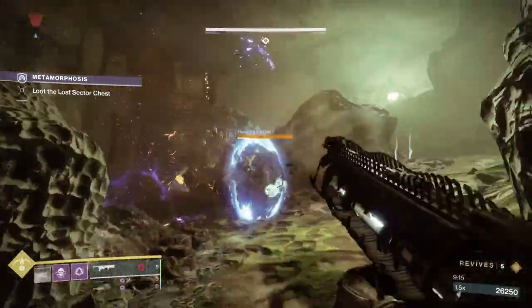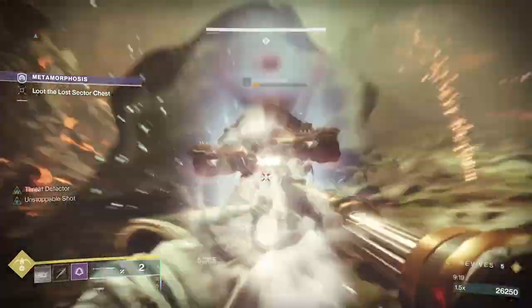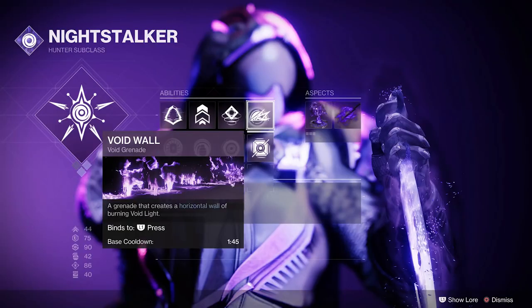I'm going to use Gambler's Dodge, which will allow me to get my smoke bomb back and go invisible when I dodge near enemies. I'm going to use Void Wall grenade. It has a good cooldown, comes back fairly quickly, and allows you to do a lot of area control when ads are coming to you, which I need for a lot of PvE content.